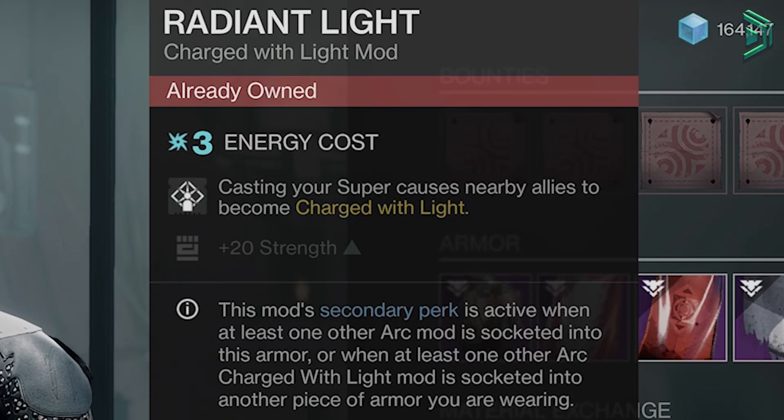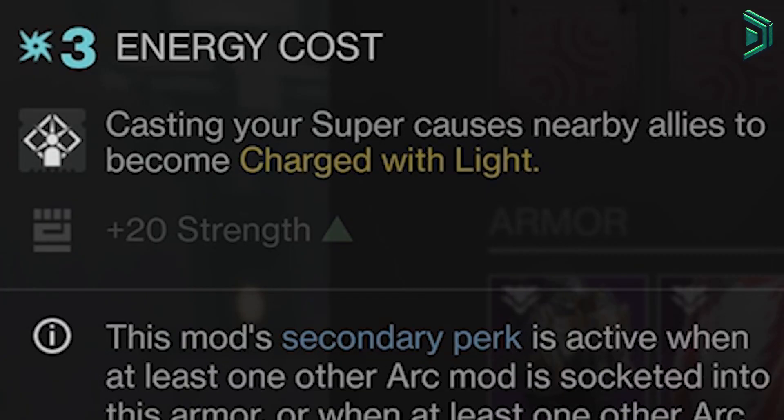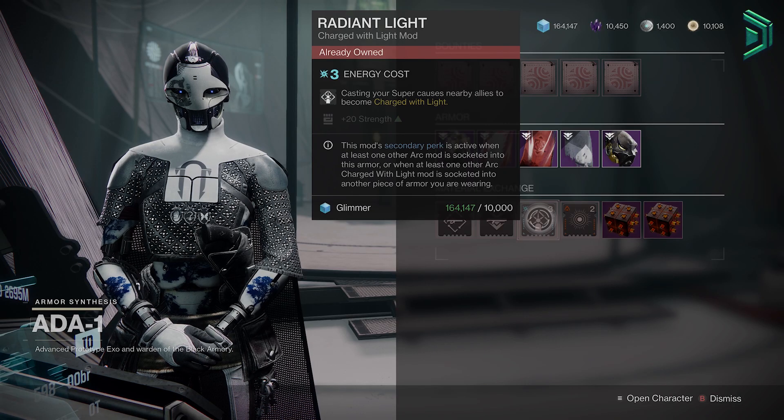And Radiant Light will allow allies to become Charged with Light when using your super, but the best part about this mod is not the actual mod — it's the stat bonus you get with it, which is the plus 20 Strength.